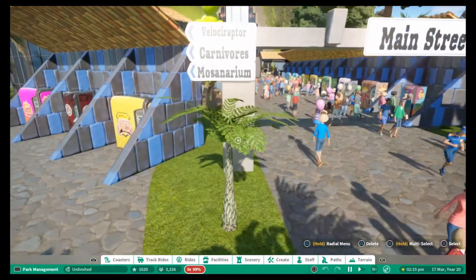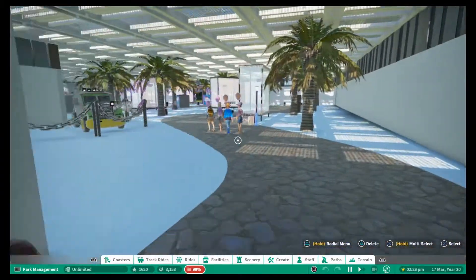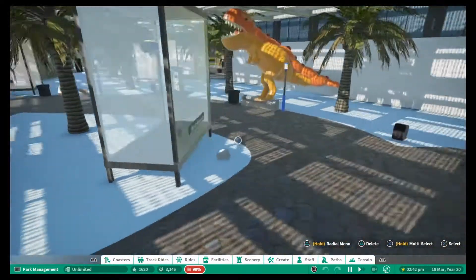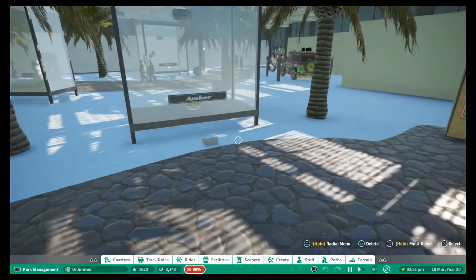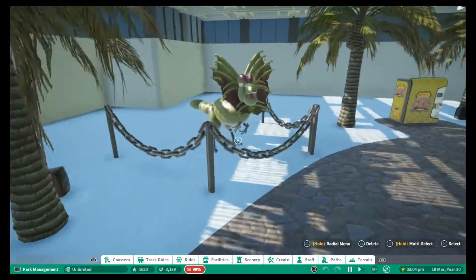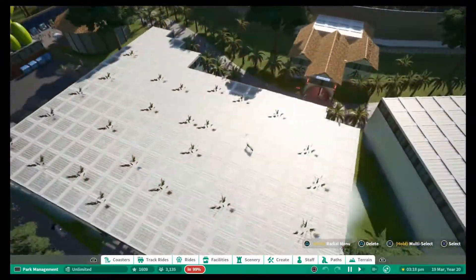To the left we have Velociraptor Carnivores and the Mozzanarium. In here is Prehistoric History - this is like a museum. I really rate this, I think this looks awesome - a dinosaur egg, a triceratops horn. I really think this looks great, and the fact that guests are actually coming in here as well - there's no actual attraction in here for them other than the vending machines - but the fact they come in does make it look quite nice. You've got a raptor here and some more dinosaurs.